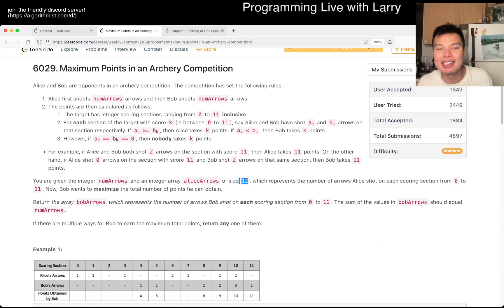And if you do want to beat Alice, you do a greedy way of choosing Alice's arrows plus one. Then you beat her and get the point for that section. In the end, just try to calculate if you have enough arrows to beat her in those sections, and that's pretty much it.